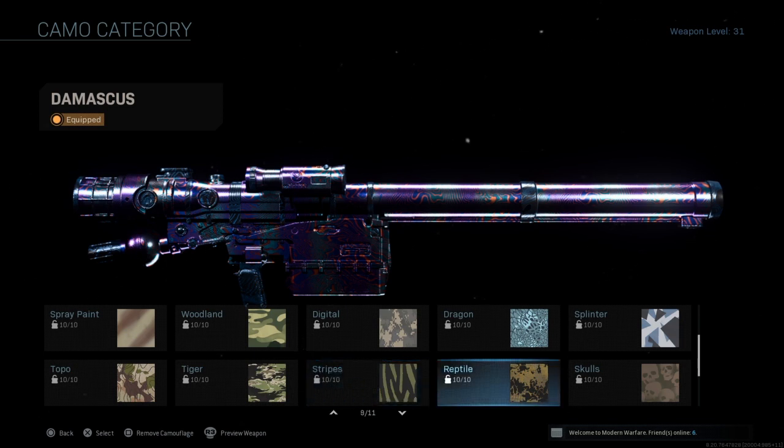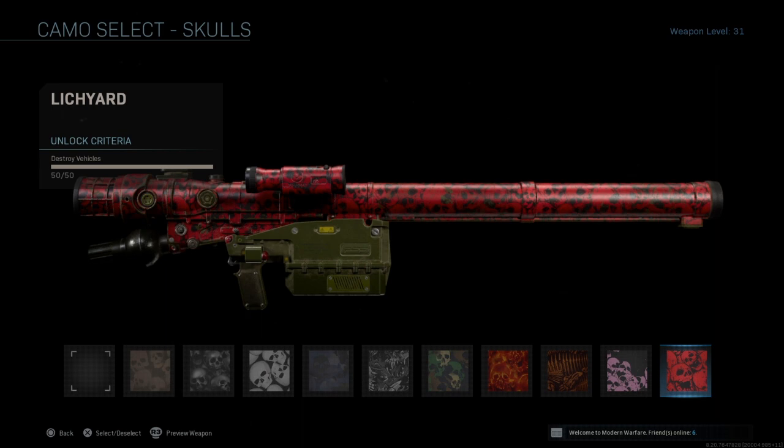For Reptile, it's get kills while using the Amped perk. The Amped perk is a crutch whenever you're running a launcher class because it increases your launcher reload speed.